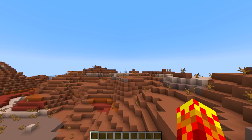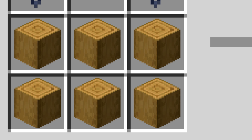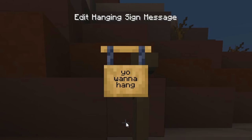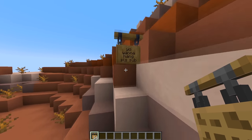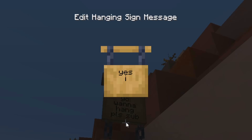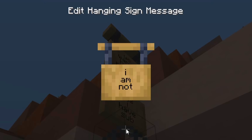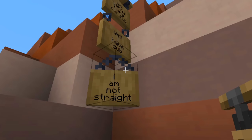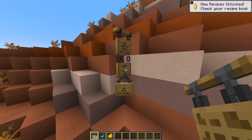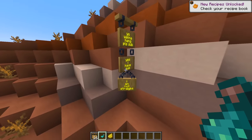There are four major features in this snapshot. Number one: hanging signs. This is how you craft them — notice they use stripped logs instead of planks, which is interesting. They're one-sided. You can also hang one underneath, and you can place them diagonally, which changes the appearance — you get diagonal chains if it's in the diagonal orientation. You can also dye them and glow them like your regular signs.